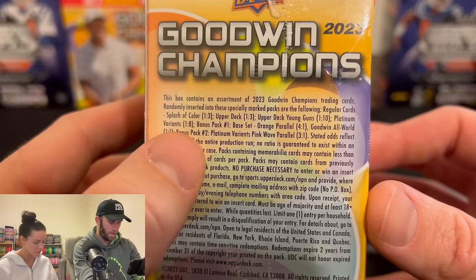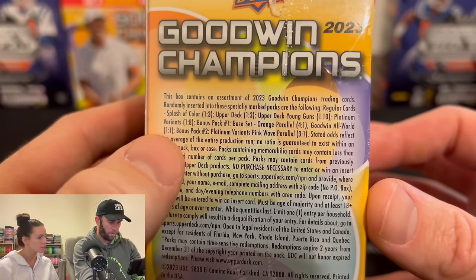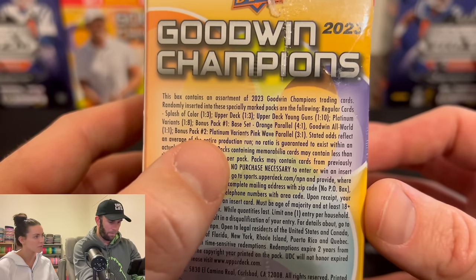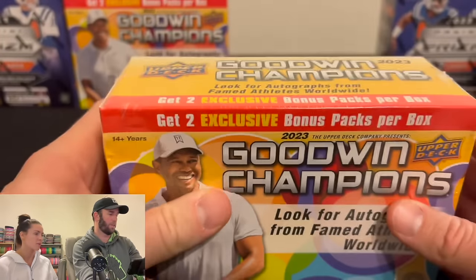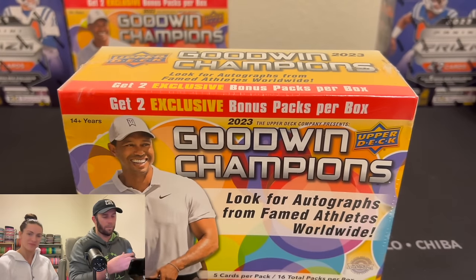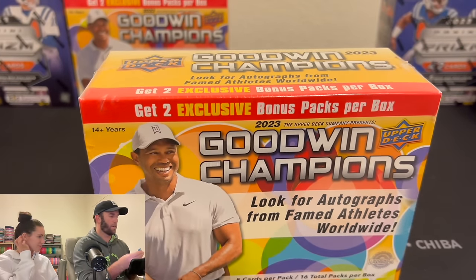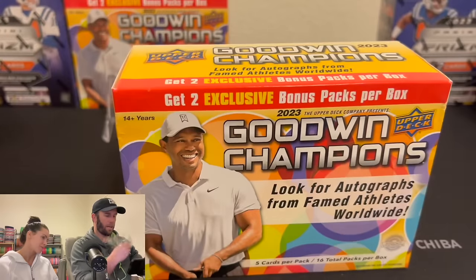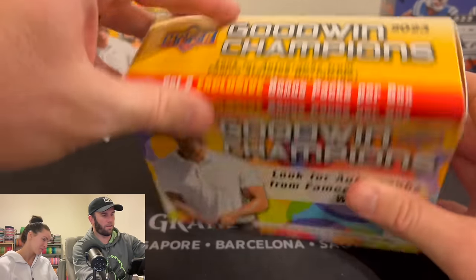Blaster exclusives: collect base set orange parallels and a Goodwin All-World card in every box, so we should get an all-world card in every box. And on this side you can actually see what's in here — it gives you the odds. This is the first box we've ever opened that gives you the odds. Splash of Color: one out of three. Upper Deck: one out of three. Upper Deck Young Guns: one out of ten — so that looks like the most rare card to pull. Platinum Variants: one out of eight.